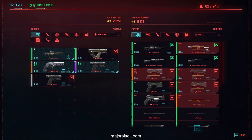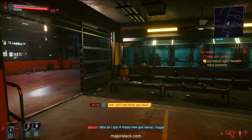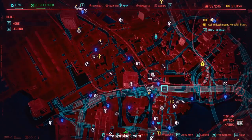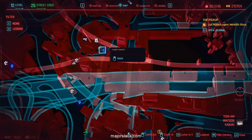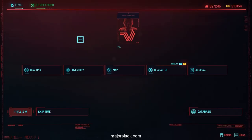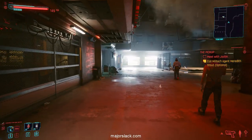No Quasar here. I have seen them for sale at the gun dealer at the Kabuki Market. Just go to this fast travel station and then the gun dealer right there should have a Quasar for sale. Anyways, that's it — we're gonna get underway.